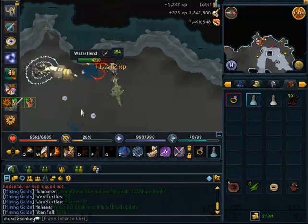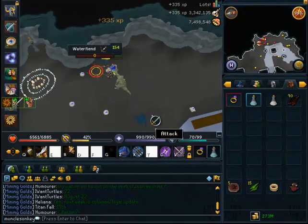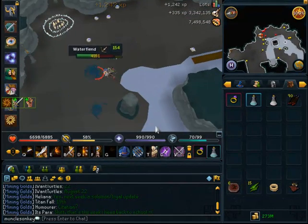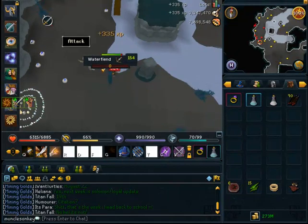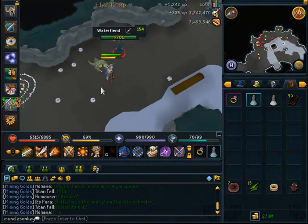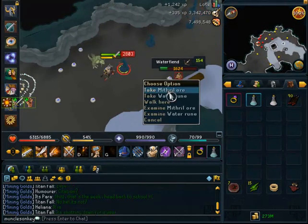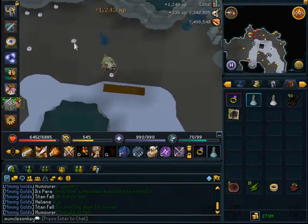Just be prepared to get very, very good Summoning XP per hour here. Also, I want to talk a little bit about the Drops. They drop some alkable stuff like Rune Helms, etc. They also drop a lot of notable drops like Mithril Arrows, Noted Water Orbs — which are worth picking up — Noted Mithril Ore, Noted Snape Grass, stuff like that, which I feel is worth picking up.